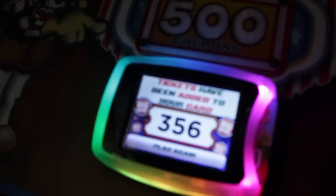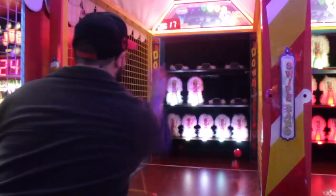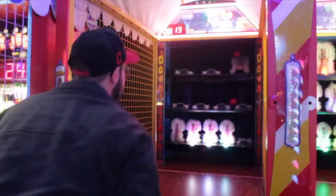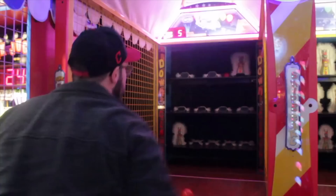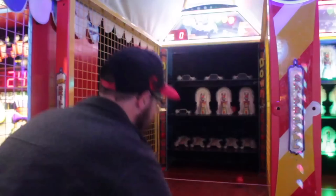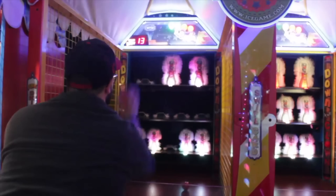In Down the Clown you throw balls to knock down clowns and if you reach a certain score you win the jackpot, usually 500 tickets. It's a progressive jackpot so the score goes up each time you beat it. A skilled player should be able to beat it four to five times in a row on one machine. Dave & Busters typically has two machines, so you can easily rack up 4,000 to 5,000 tickets.